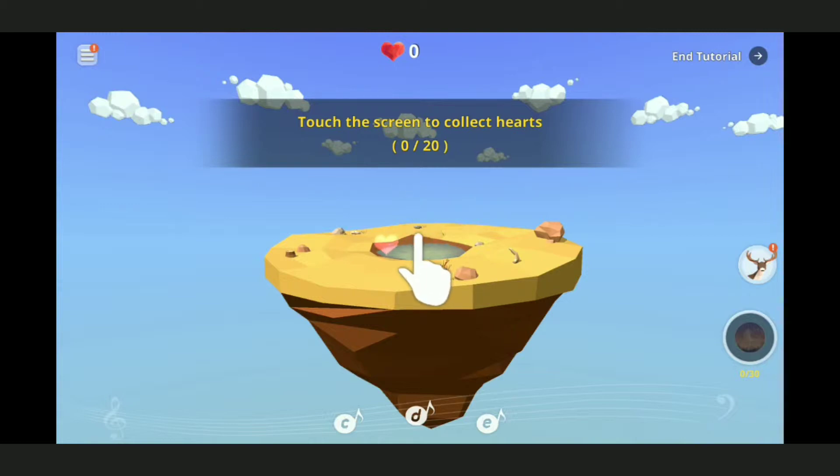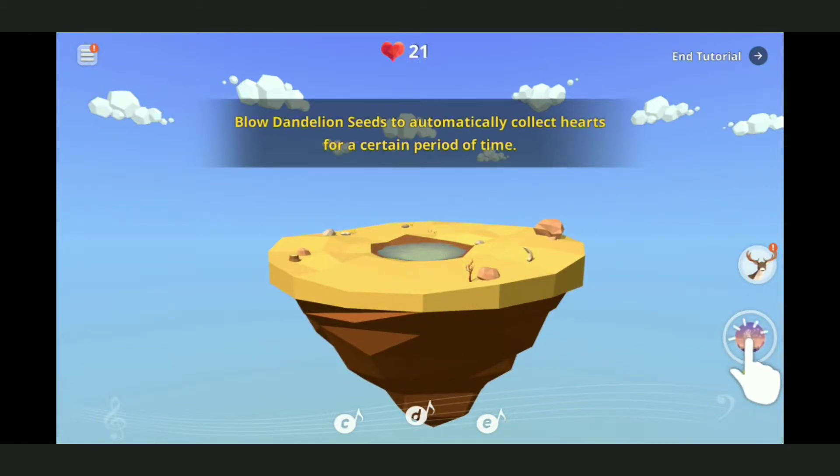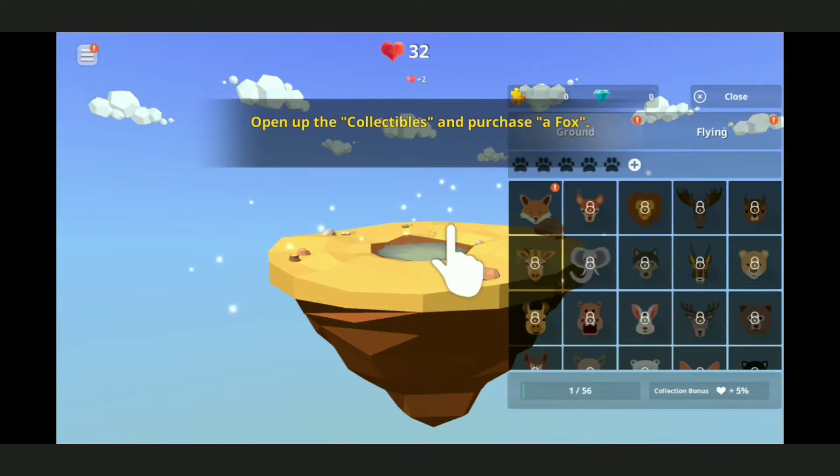So we're gonna play this game today, it's called My Oasis. I don't know much about it, all I know is it has to do with an oasis. So I guess we're just gonna follow the instructions and see what happens. Touch the screen to collect hearts - okay, bring it on buddy! I got 20 of them, hot dog - 21! Blow dandelion seeds to automatically collect hearts for a certain period of time.